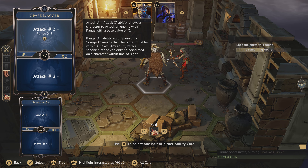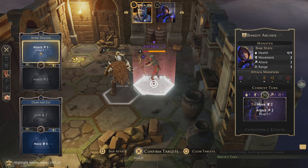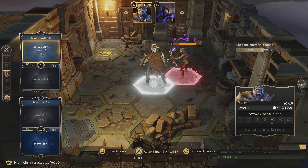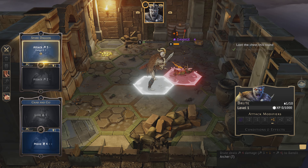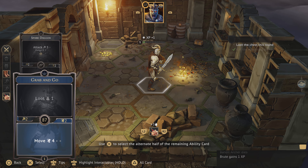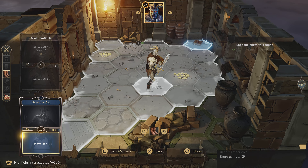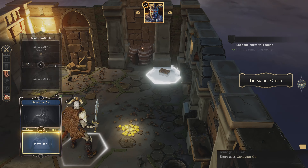We don't have range four, but we'll use what we know and attack this archer. We drew both plus ones, took the lesser of the two, and were still able to kill it. Now we have move four, which lets us land right on the chest — and we take it, no problem.